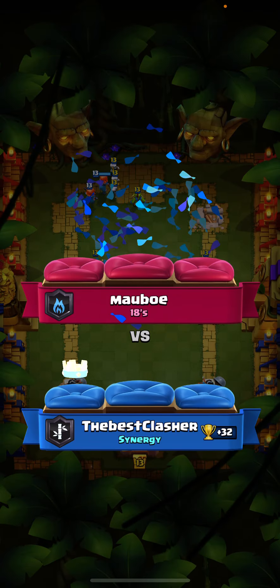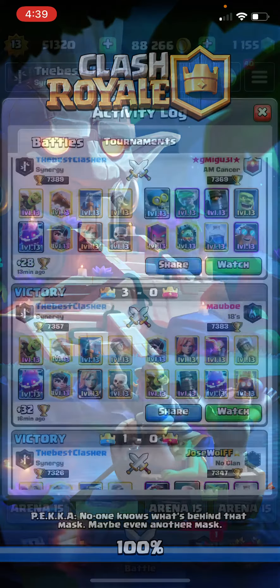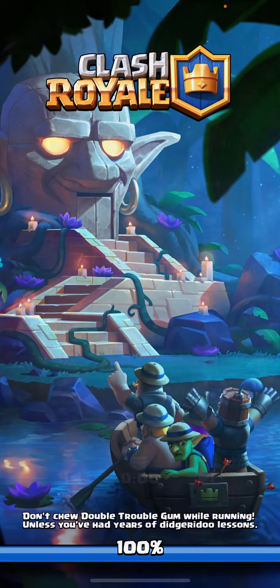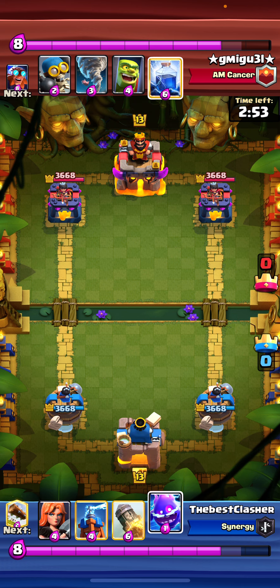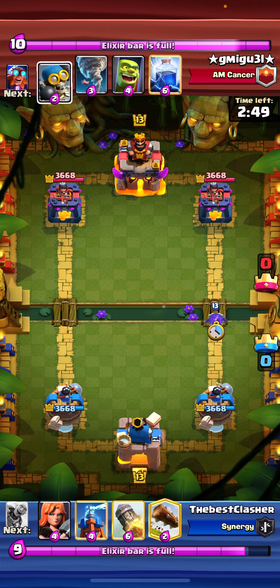That was a nice annoying win to punish your opponent when you're low on Elixir with the Goblin Barrel. That was a really bad Valkyrie to start because it just died. Going for another Electro Giant match because that's all I'm playing today — just Electro Giant, some X-Bow, and some interesting Bait decks. This deck counters it all, so it's really nice.